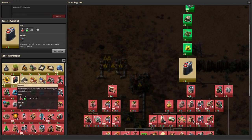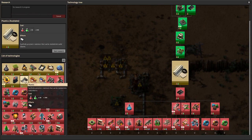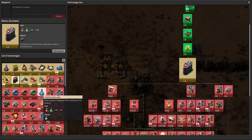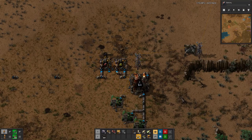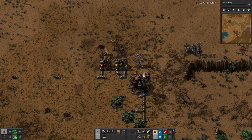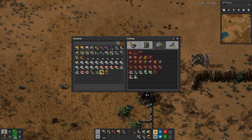What will be next — maybe batteries and plastics, because we want to go to chemical science so we can get our construction robots. That will become really handy. Once I have set this up, we should see the whole thing starting to work. I did craft myself a few hand grenades.